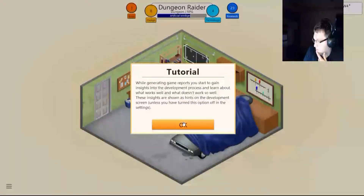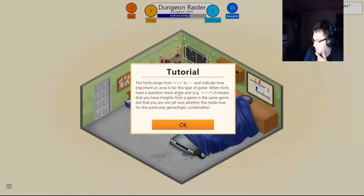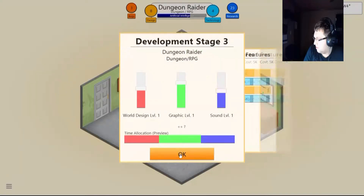While generating game reports, you start to gain insight into the development process and learn about what works well and what doesn't. These insights are shown as hints on the development screen unless you have turned this option off in settings. The hints range from plus plus plus to negative negative, which indicates how important an area is for the type of game. When hints have question marks at the end, it means you have insight from a game of the same genre but are not sure yet whether it holds true for this particular genre/topic combination. I need to get better at reading — I am terrible at that.